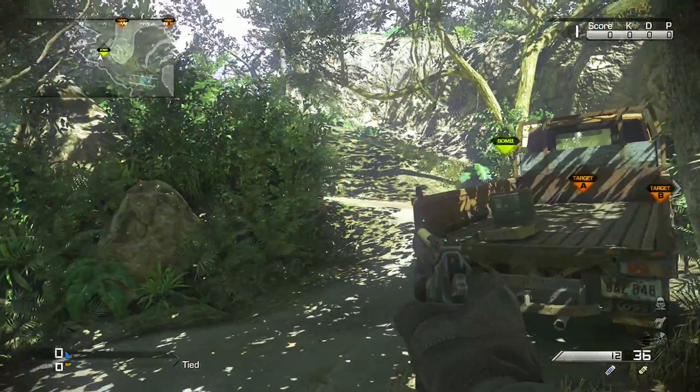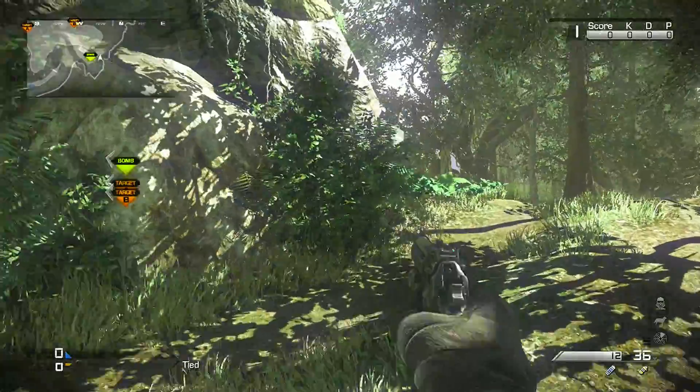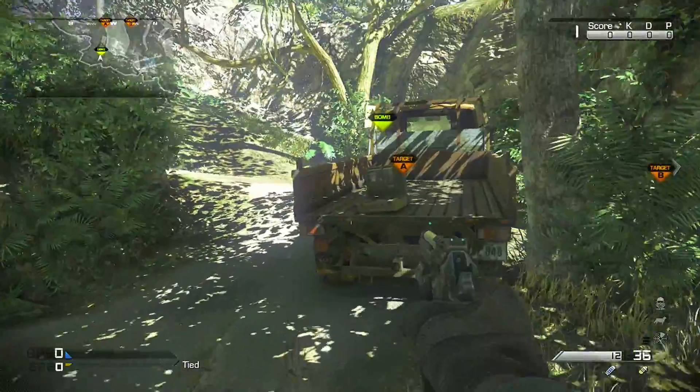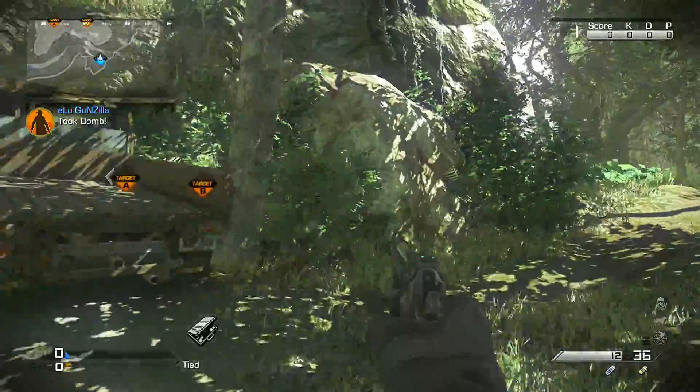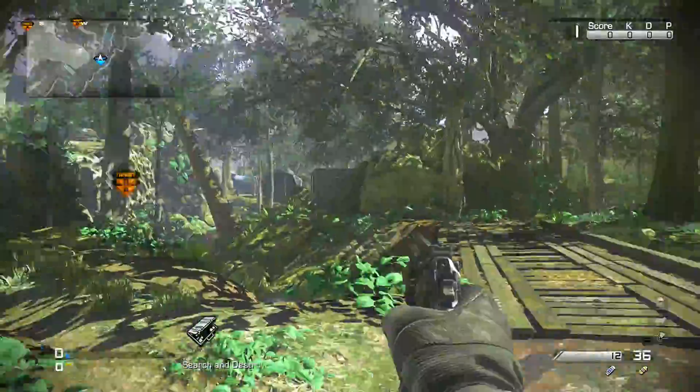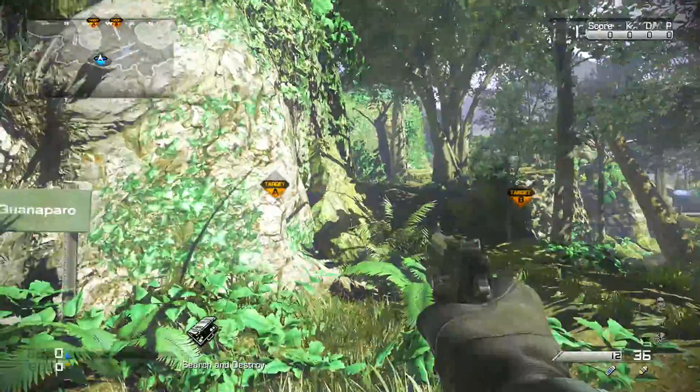What's up guys, this is Gunzilla here and today I'm bringing you another episode of SND Spots. Today's map we're looking at is Prison Break. Since we're on the planting side of things, we're going to pick up this bomb and I'm going to show you the best place and the best way to run to the bomb, then we'll go to B-bomb, and then show you the defending side.